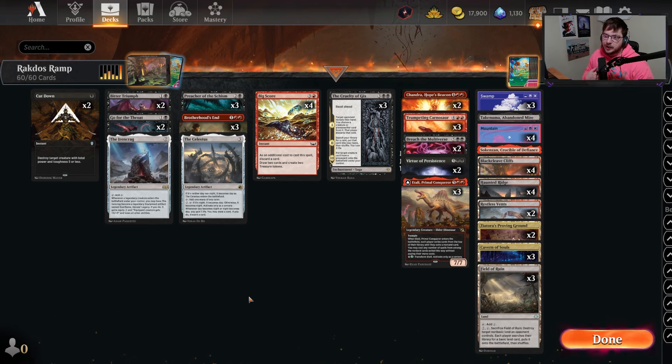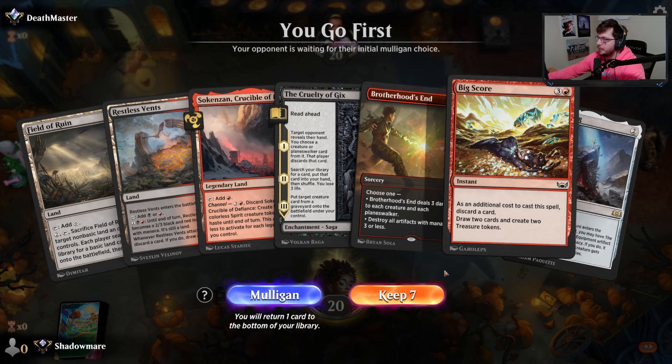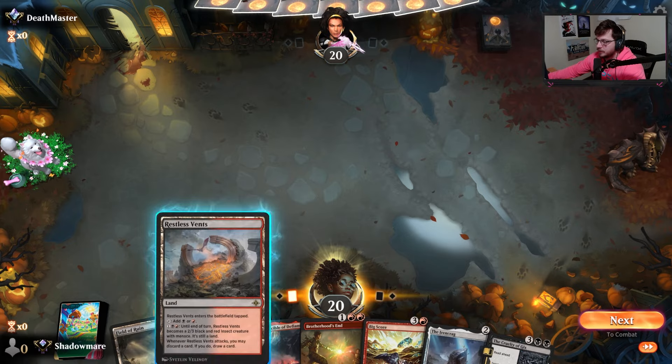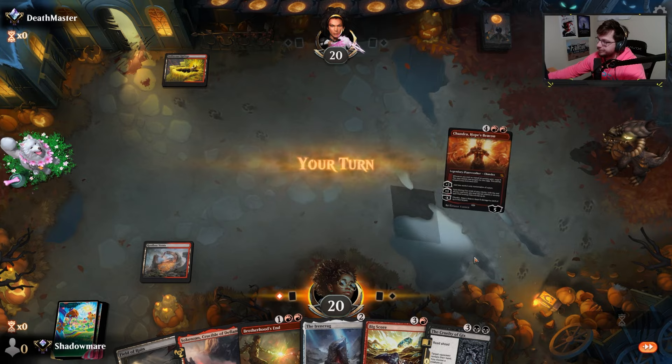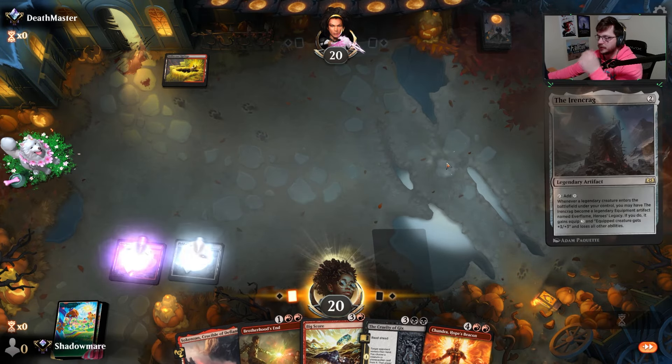If you enjoy my content, please be sure to subscribe — I truly appreciate it, I'm almost at a thousand which would be incredible. Let's go! Game one: we get to go first. We have double red for Brothers' Sith In, the Iron Crown, Big Score, Cruelty — this hand is put together about as good as we'd want, especially with a tap land on turn one and being on the play.